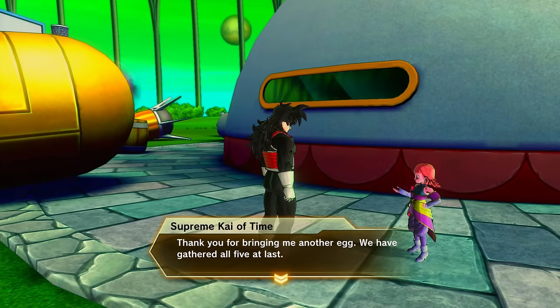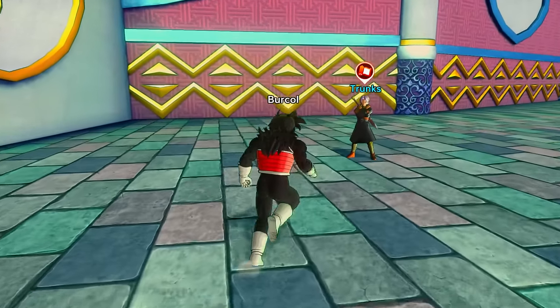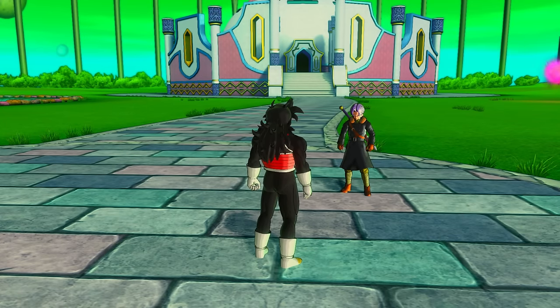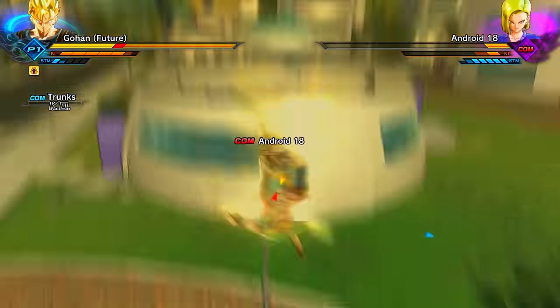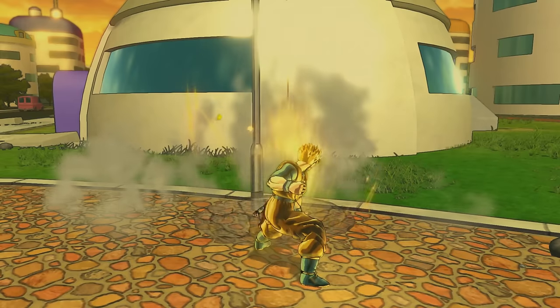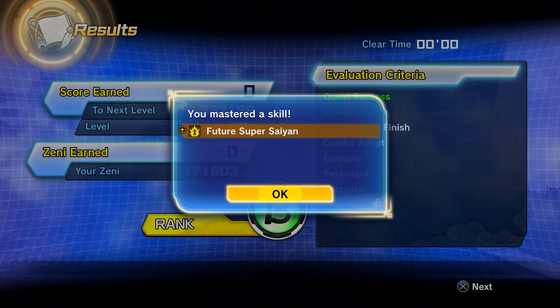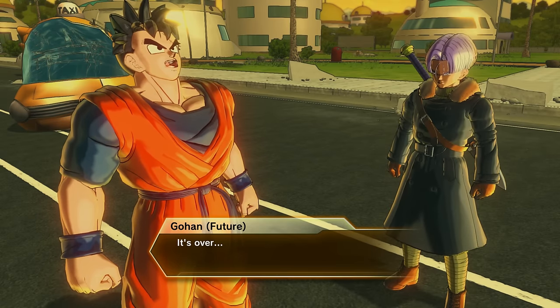Once you've got all five time eggs, go talk to the Supreme Kai of Time in the Time Nest, then go talk to Xeno Trunks near the Time Vault in the Time Nest. Once you've spoken to Trunks, you'll start the Bardock versus Mirror mission. After that, talk to Xeno Trunks again — he's right in front of you — and that will activate the mission where you actually get Future Super Saiyan. It's the mission where you play as Future Gohan, and then Future Trunks helps you against Android 17 and 18. Once you've cleared this mission, you'll get Future Super Saiyan.